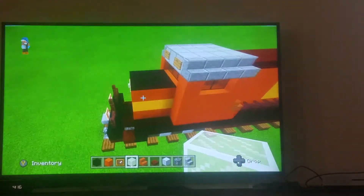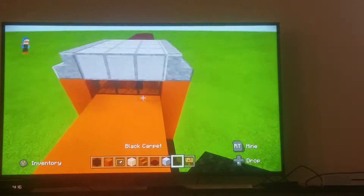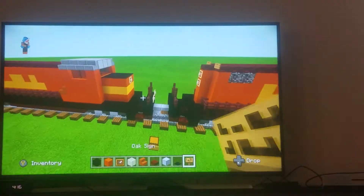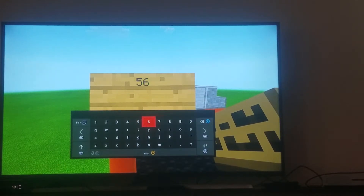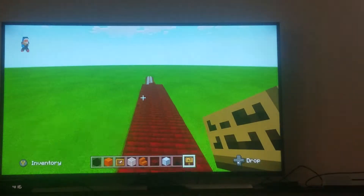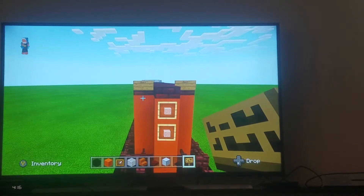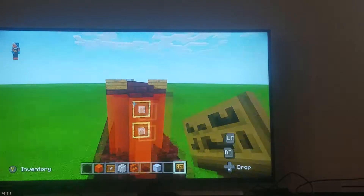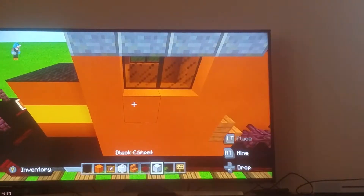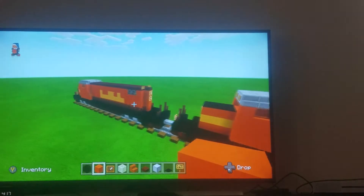We're not done yet — I just remembered two things that were missing. Take black carpet and place it on the top of the nose of the locomotive right here. Then take your oak sign and place whatever number you want — I'm going to go 5-6-7, 6-5-6-6-7 — then place it on the other side as well. Go to the very back and place it here and here. You can also place signs on the sides, or just use black concrete there if you prefer.